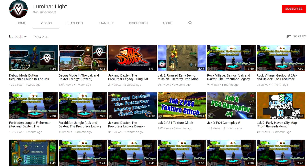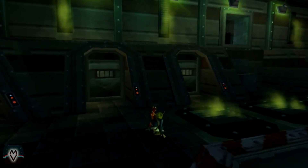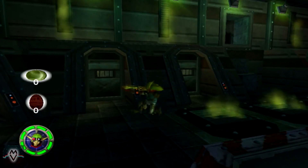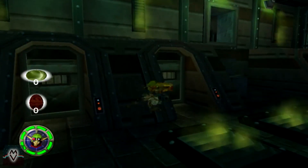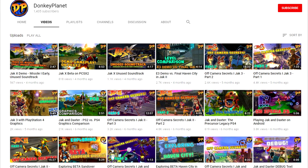LuminarLight discovered a bunch of unused content in the demos, which is pretty cool — check it out, the link is in the description. I'd also like to thank him for letting me show some of his footage in this video. So how did all of this start? Luminar wasn't the only one in the discovery process. Donkey Planet, who also has a channel linked in the description, was looking for debug text functions back on October 26, 2017 — yes, not too long ago.